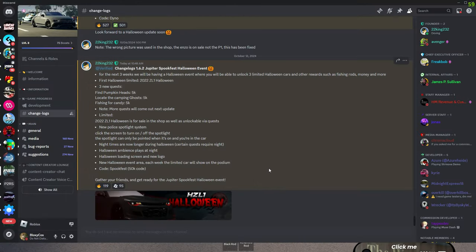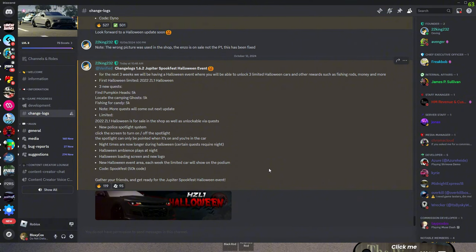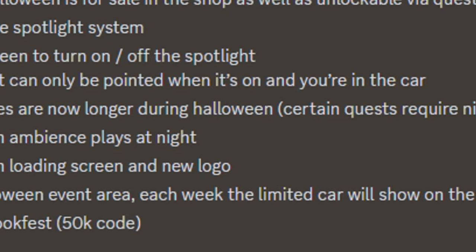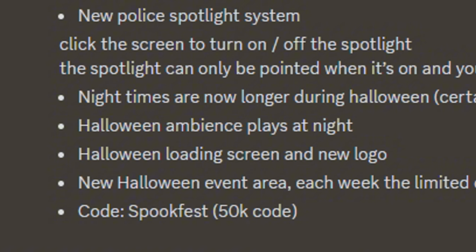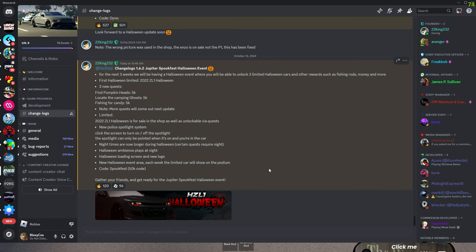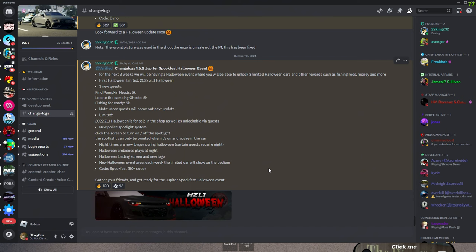Some other things they added: a new police spotlight system, so you can now shine a spotlight on people if you're in a police car. Night times are now longer during Halloween because certain quests require night. Halloween ambience plays at night. Halloween loading screen and new logo — the new logo is so cool. I entered the competition too but I did not win. Here is my logo by the way.